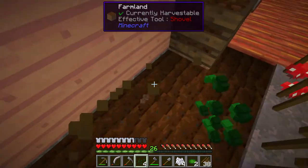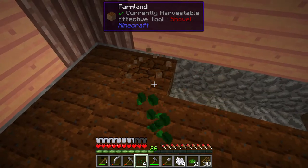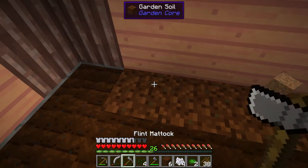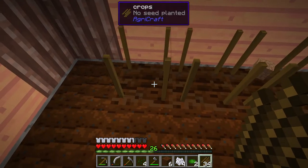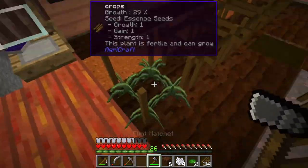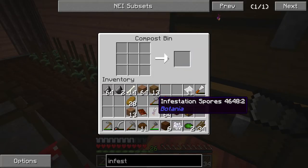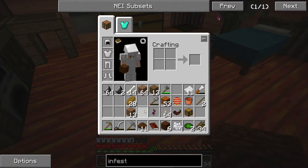These extra essence seeds we're going to put over here - but it has to be garden soil. Garden soil it up. One, two, three, four - we got 10 garden soil. Till that bad boy up. Crop, crop, crop - and there we go, got the rest of our essence seeds planted. Eventually we'll get better essence seeds and this stuff will probably just be turned into delicious compost.